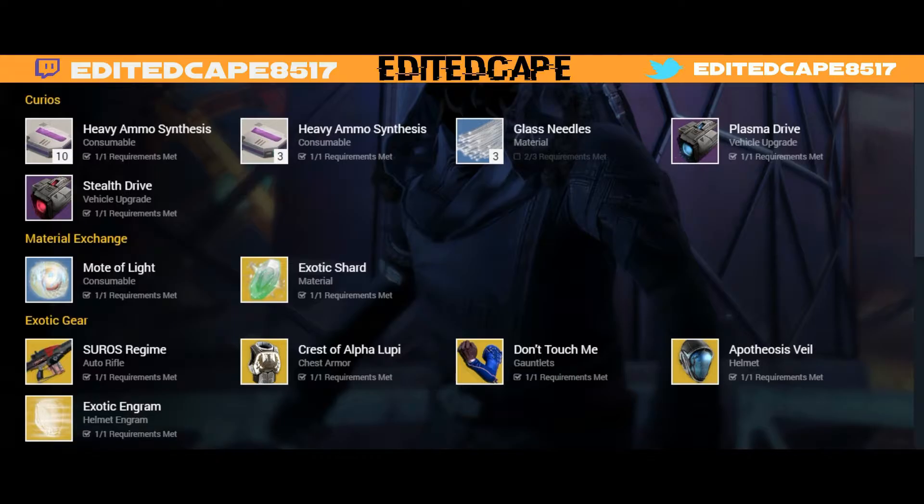For curious items we have heavy ammo synth — get the 10-pack because it just gives you more. We also have Blast Needles, Plasma Drive, and Stealth Drive.